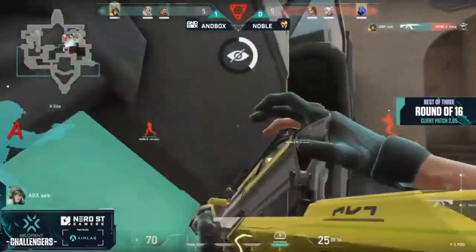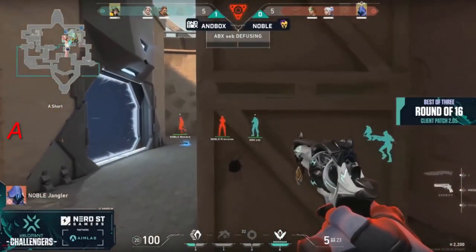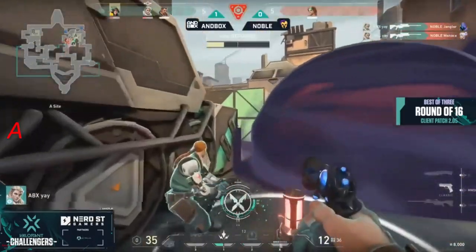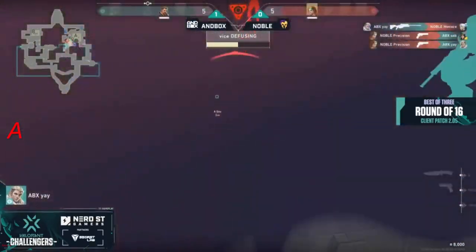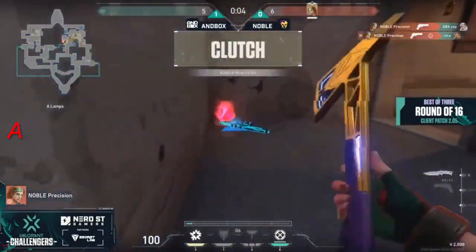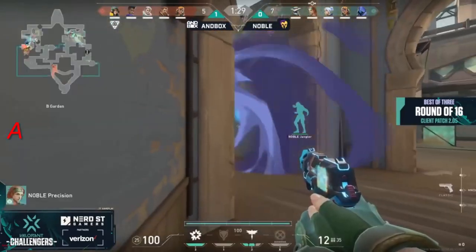And it did not go well for Noble. Zeb kicking things off just the way we saw it play out — the script has been written. Jangler, Operator in hand, going to be sat down. Another kill to come through from Ye, and it's all down to the last Precision. Able to find a couple, but the spike is halfway and the clutch comes through. As we kick this round off with a guiding light to get some information out towards Long — there's the Paranoia on the back.